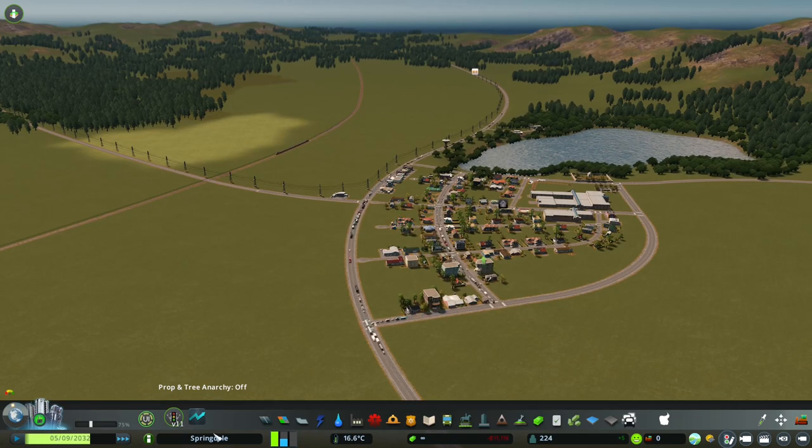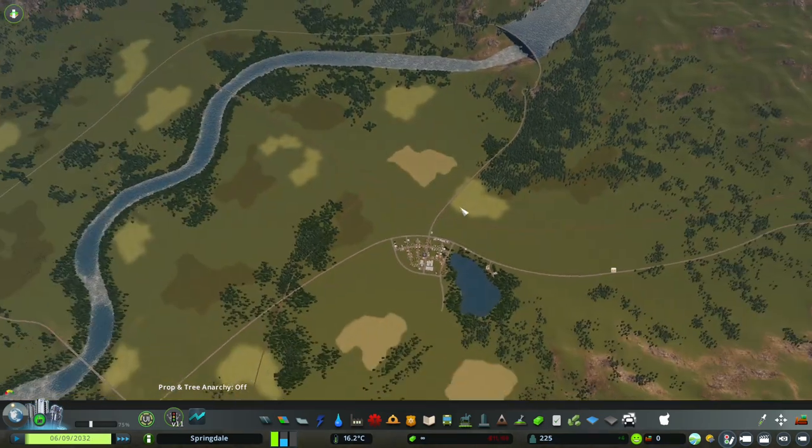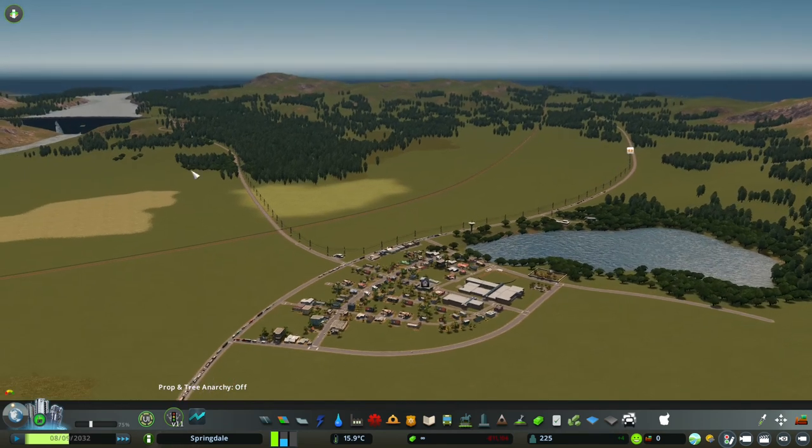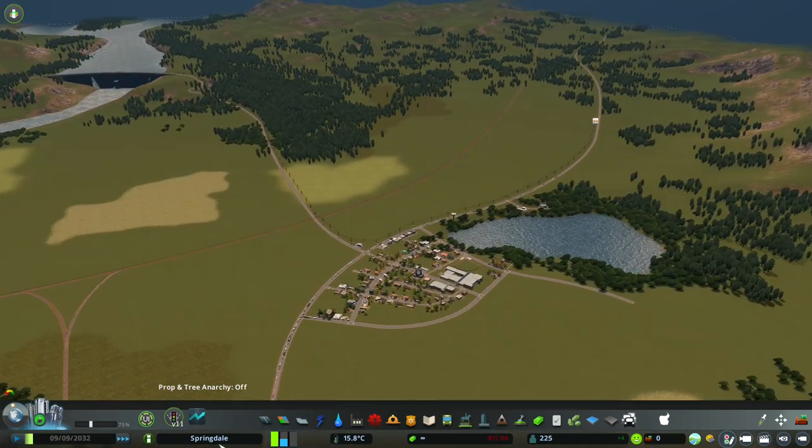Oh, before I go — this is still called Springdale. If you've got a suggestion for a name for this hydroelectric power plant town or city over here — and it'll grow to a big one — please leave them in the comments down below. Give me a name for this town. See you next time, bye-bye.